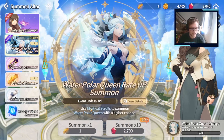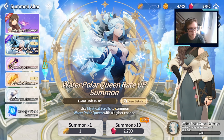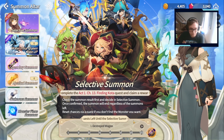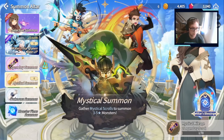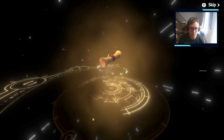Save six. Water Polo Crane raid up summon. Selective summon. Complete act one — chapter thirteen for that. I think I'm going to summon here.